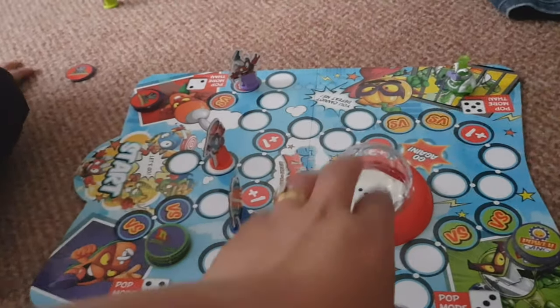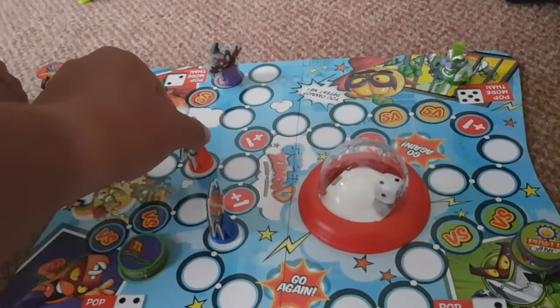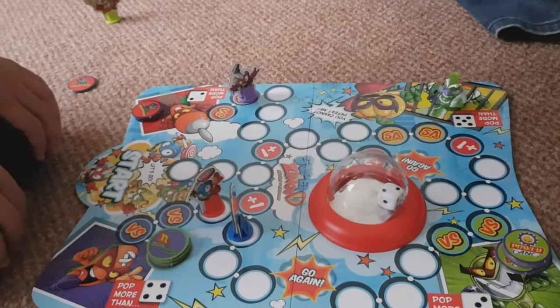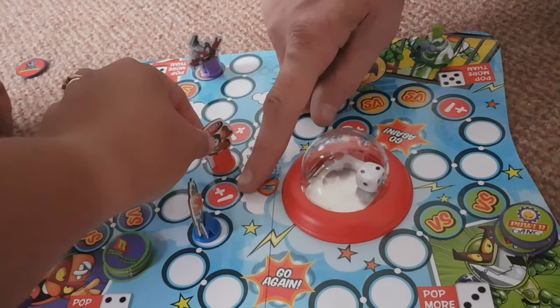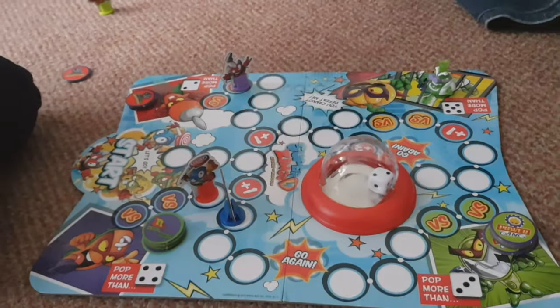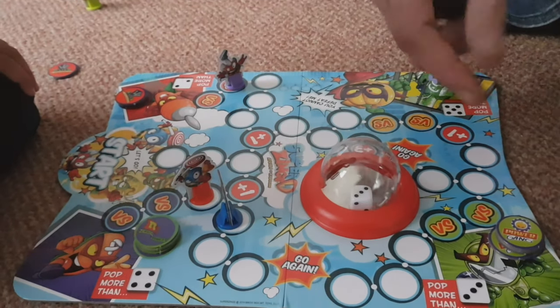Now it's mummy's turn. Mummy's got it — one, two. Where do I go? It's one and then two. Mummy's trying to cheat! It's the same though. Alright, my go. Why is mummy going for my one now?